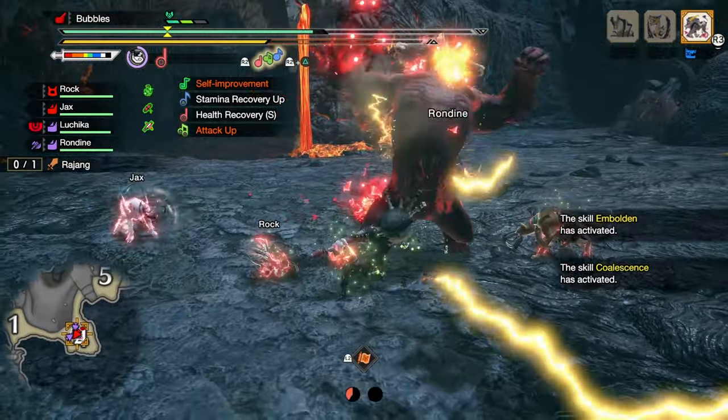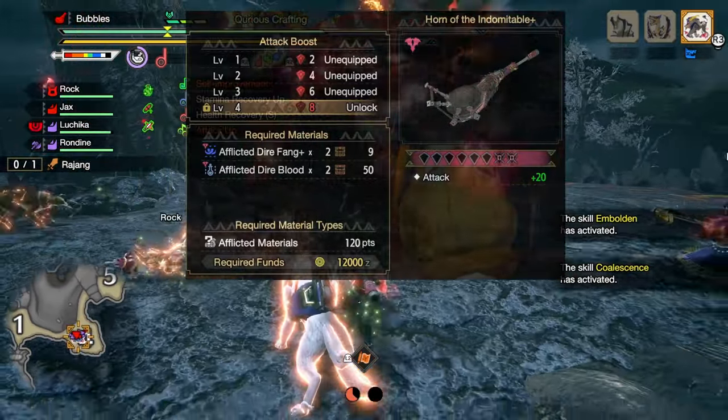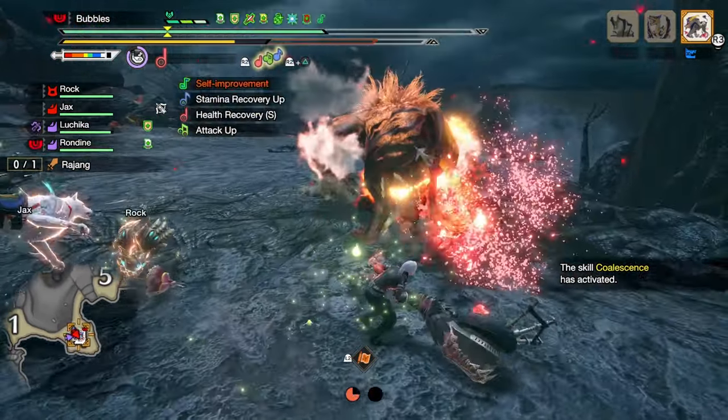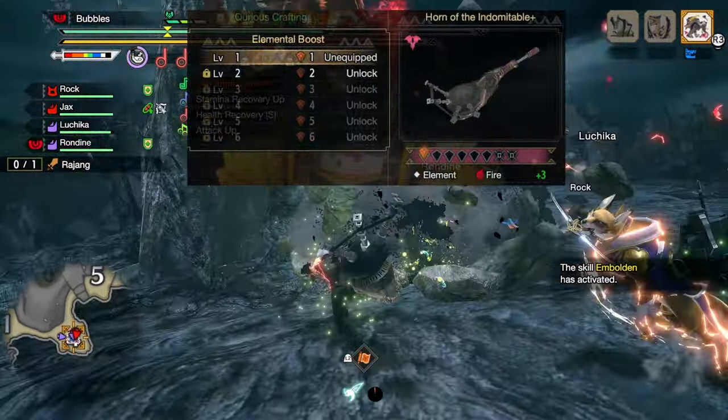For the weapon, there are a few options: if your Handicraft is level 3, you can go all in on attack for 20 raw attack. If you don't have level 3 Handicraft, you could go for 1 sharpness boost, 2 attack boost, with 1 element boost.